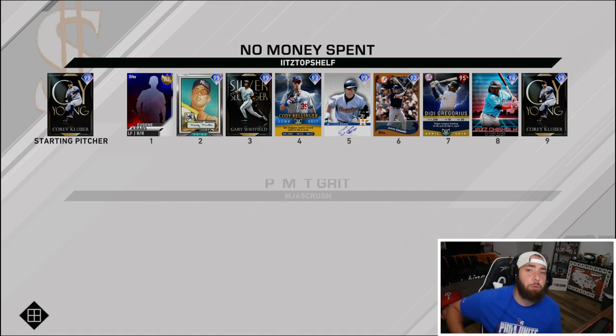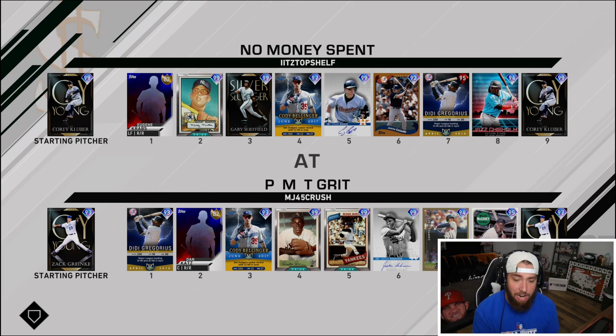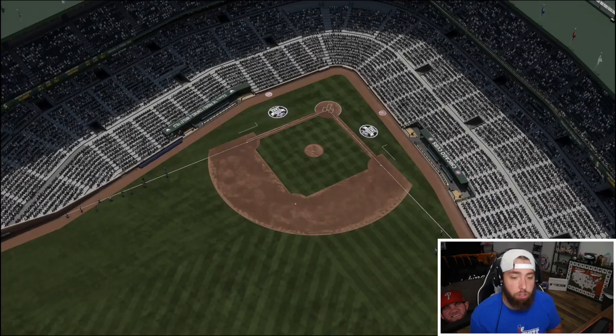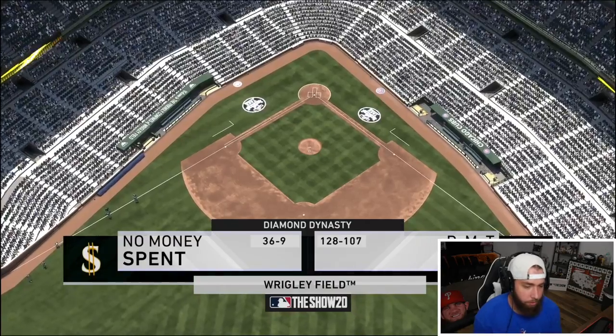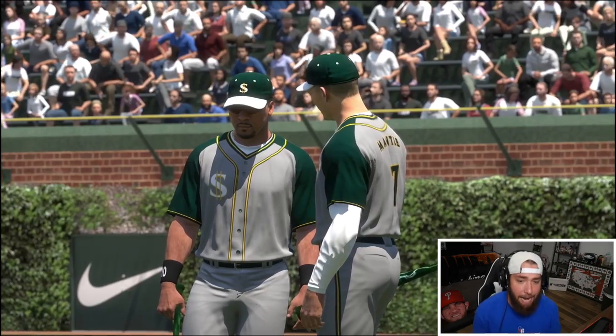We're gonna be the road team today. Follow me on Twitch and Instagram — it's @realshelfy. It's Zach Greinke versus Corey Kluber today. Looks like he's working on his prestiges as well; he's got that new 99 Jackie Robinson. He has a 128 and 107 record, so he's got a lot of games under his belt. He's taking us to Wrigley Field for a day game.